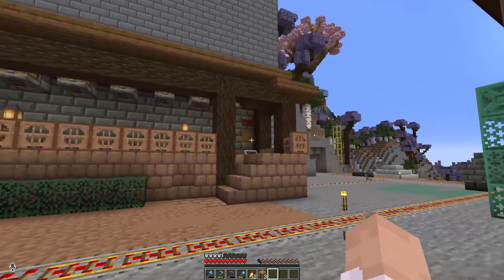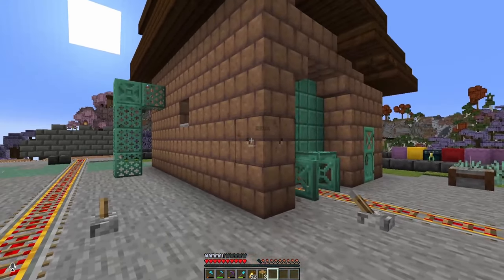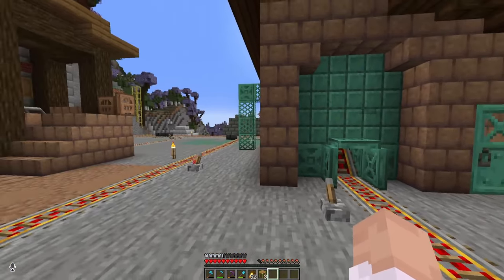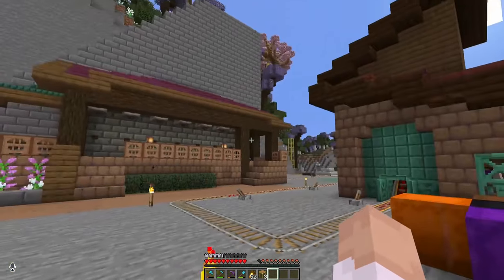Functionality-wise, I think we're done. We've got the station, we've got the tickets, we've got the minecarts, we've got the item sorting, we've got the incinerator, got the activator rail. I guess we get into decorating.